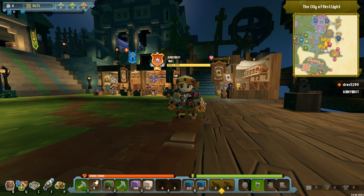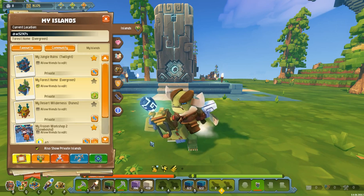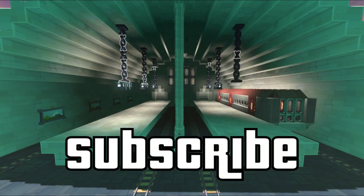Army Brat does some stuff on Skysaga as well, so I'll leave all of his details in the description box below. And there you have it - that is absolutely everything you can do with this awesome new Farhaler in Skysaga Alpha 8. I hope you guys have enjoyed that one and I will see you in the next episode.